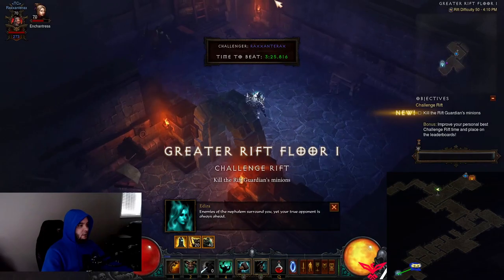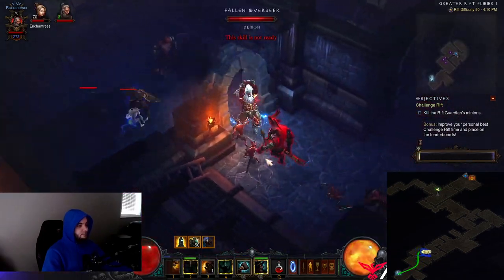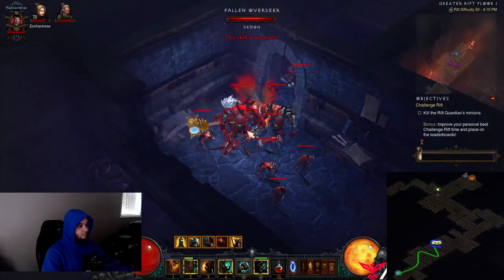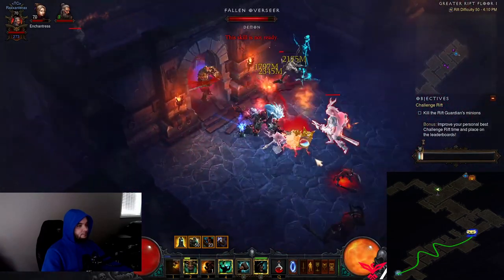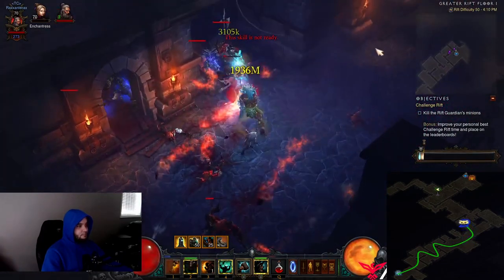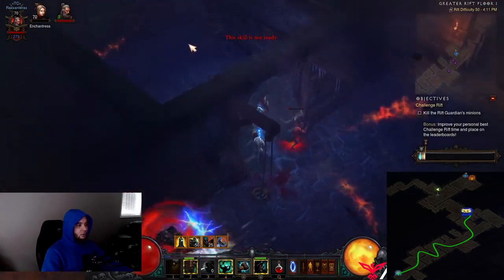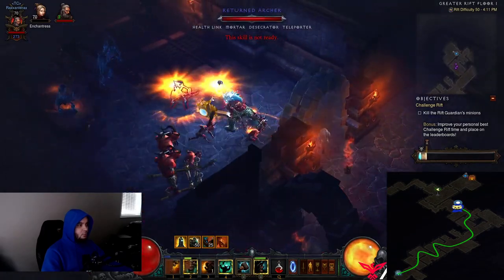Alright everyone, let's get this Challenge Rift down. At the start, activate four things: your Threatening Shout, your Wrath the Berserker, your Ancients, and your Battle Rage. You can just let those stay up all the time — mash Threatening Shout and Wrath the Berserker. From there, all you do is charge around and use Hoda. Hammer the Ancients and just smash everything down.